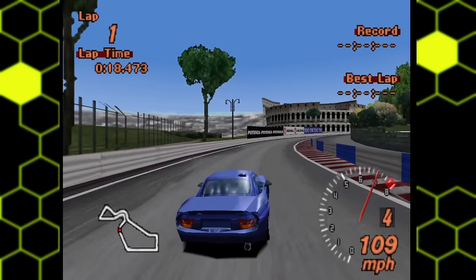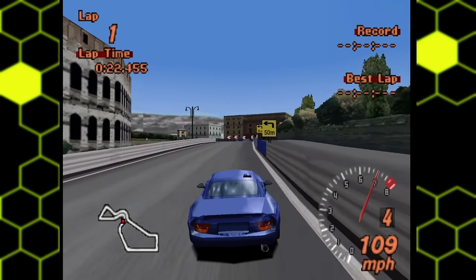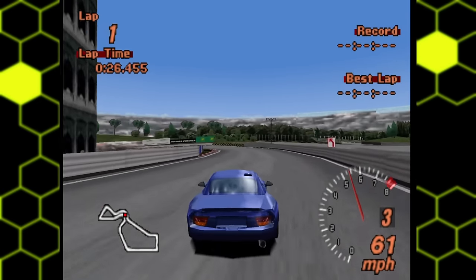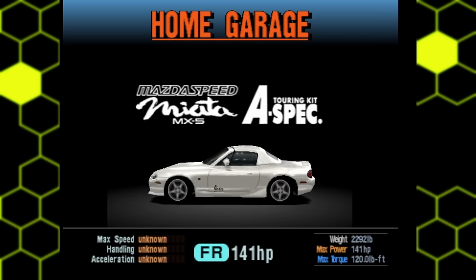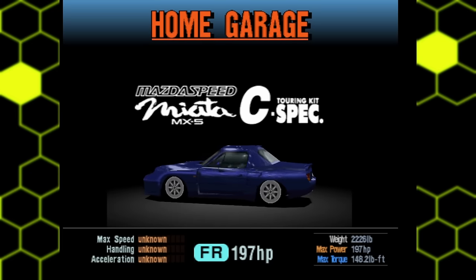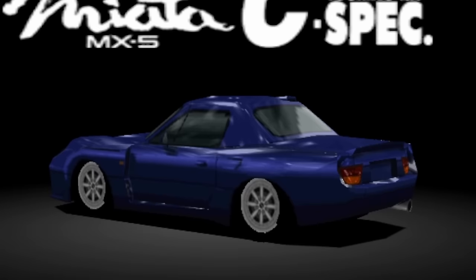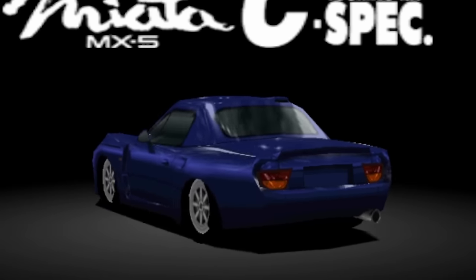Next from GT2 is a car that many people probably didn't even know existed: the Mazda Speed MX-5 C-Spec. GT2 features a lot of tuned variants of Japanese cars, with there being a more conservative A-Spec model for Mazda Speed. But in my book, the C-Spec is officially the coolest Miata this side of an LS-swapped Miata. Just look at it — okay, maybe not the PS1 model, but some real photos of the car.